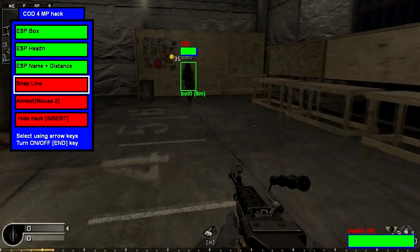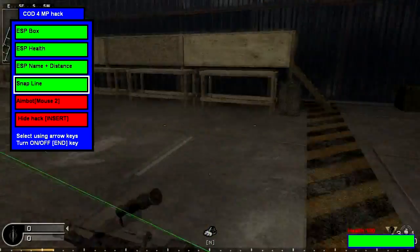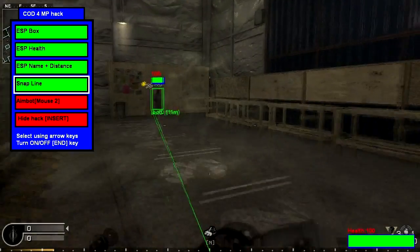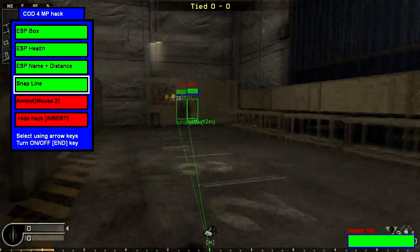The next one is the snap line. I hadn't done one of these before until today, but I think they're pretty cool and they're very easy to do as well. As you can see, all it does is make a line between you and the enemy, so you can have a look at the trajectory of your bullets. Maybe if you want to shoot, you can be like, oh, that's perfect, and then shoot like that.